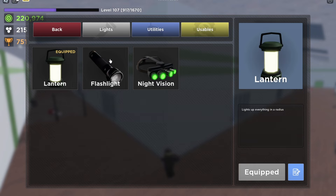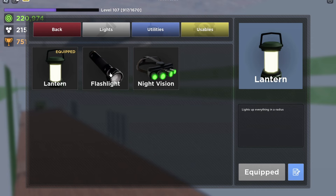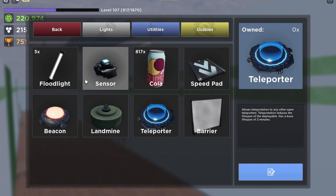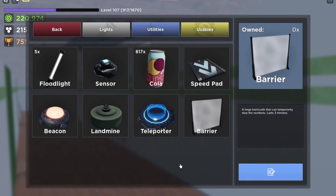Now if you want to equip those, go to item inventory. To equip a different light, press the little blue thing next to the equip button, which takes you to a menu where you can equip a different skin for your utility. Here's a radar — you can equip it. It shows the amount of rounds it will last. The usables menu is where you can customize your unusual for different skins. I'll just equip the radar.